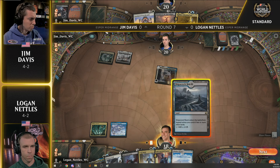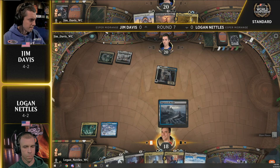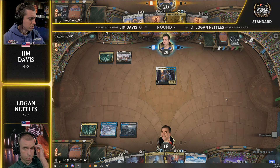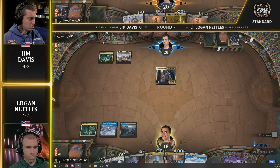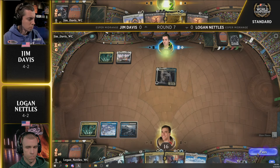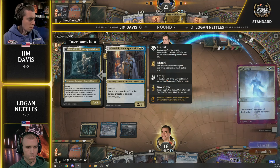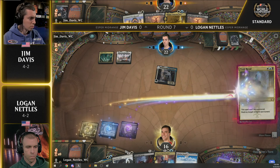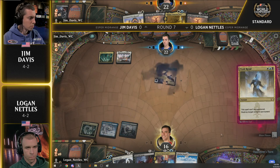If you're sitting in Logan's seat, that mulligan to five really hurt Jim as he misses a land drop and has to make a sub-optimal play this early. Logan recognizes: I've got the Void Rend, I have the ways to kill the Rafine. So I'm just going to pass — I don't mind taking two. If you don't do anything end of turn, I can go ahead and Grasp the Denik or use the Void Rend to be a little more efficient with your mana. This also plays around Make Disappear.